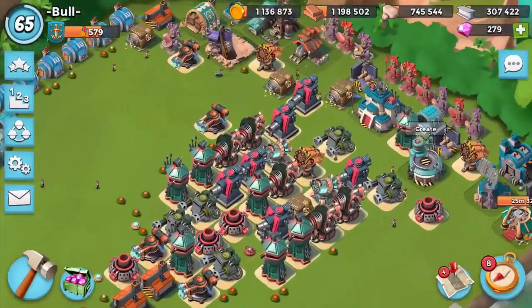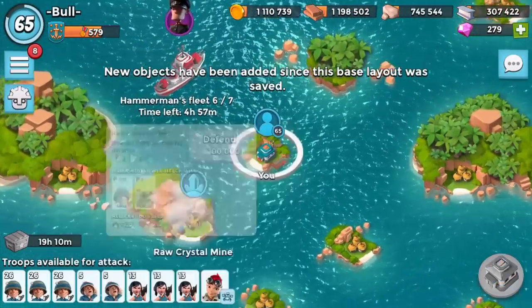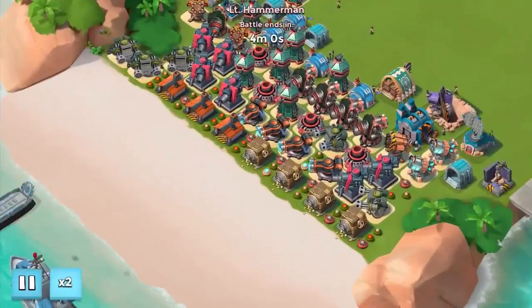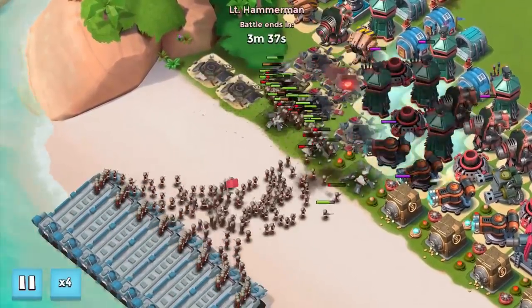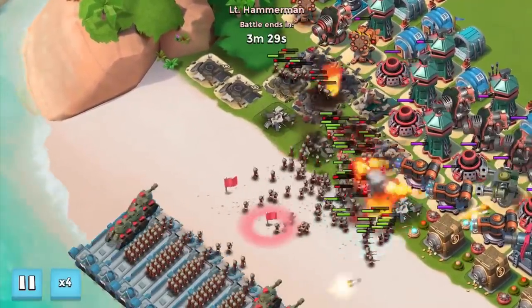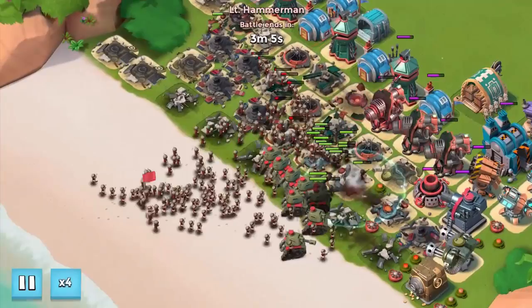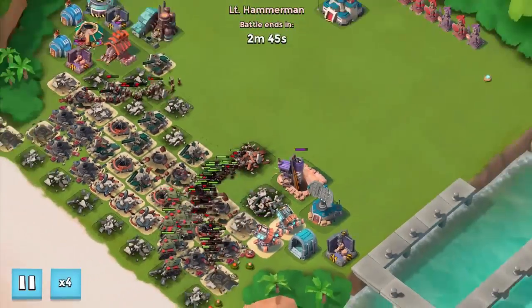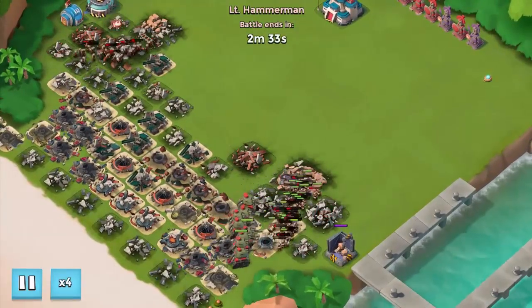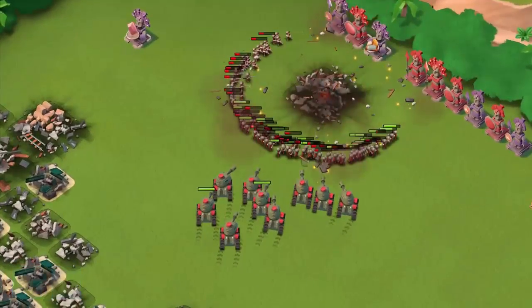Let's try one of my favorite bases against the Hammerman attack. Loading straight in on times four — riflemen are going to get destroyed pretty early. You really don't want to let them build up so you want to kill them as fast as possible. So many riflemen it's ridiculous — that's game over. Hope you guys really enjoyed the video, please subscribe for more Boom Beach videos.